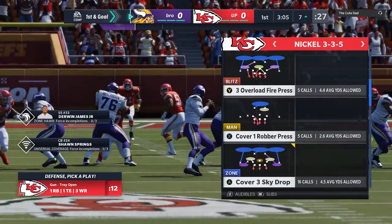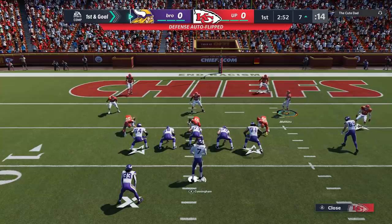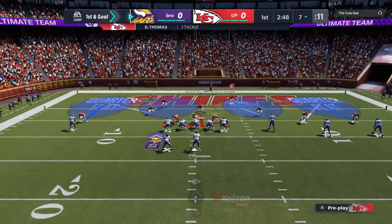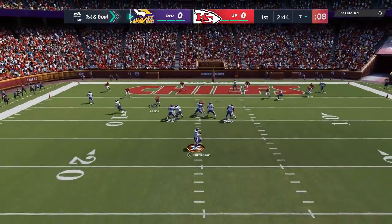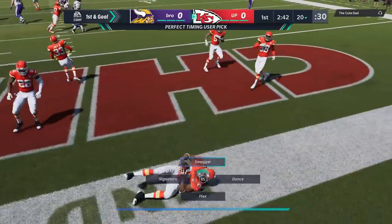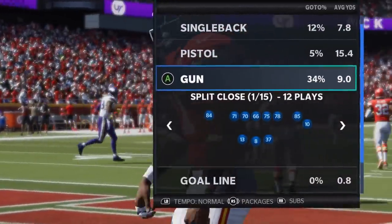I'm probably going to run a lot more of the 3-3-5. I'm going to hit him with the cover 4 drop — this is a good run defense and a good pass defense. Switching it up, he totally doesn't see it coming. I think he expects that cover 3 seam to be there one more time, and on the very next play he throws it right to my safety sitting underneath. We're coming away with an interception.